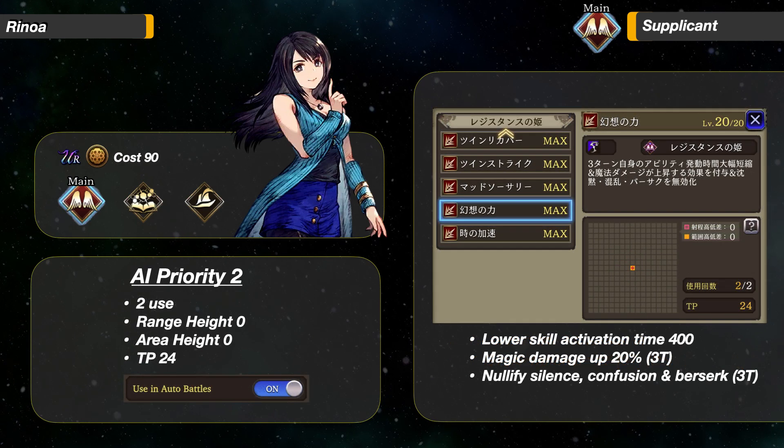Her second highest priority ability is her Self Buff. It lowers her Skill Activation Time by 400, Magic Damage up 20%, plus Nullify Silence, Confusion, and Berserk for 3 turns. Along with this ability and all her Skill Activation Time down from her kit, she can almost instant-cast all her abilities.